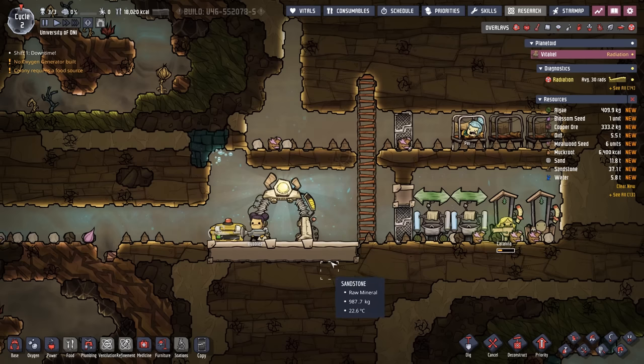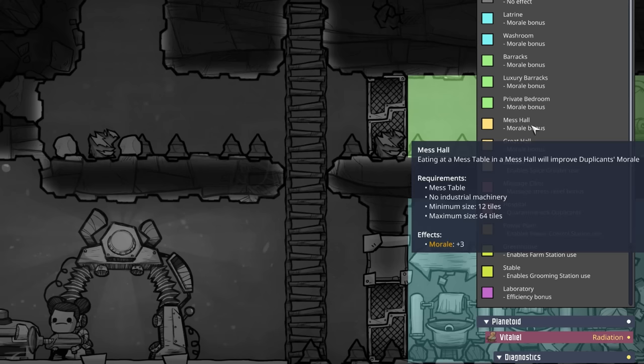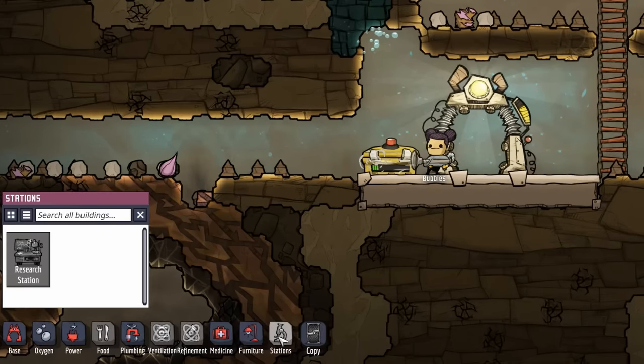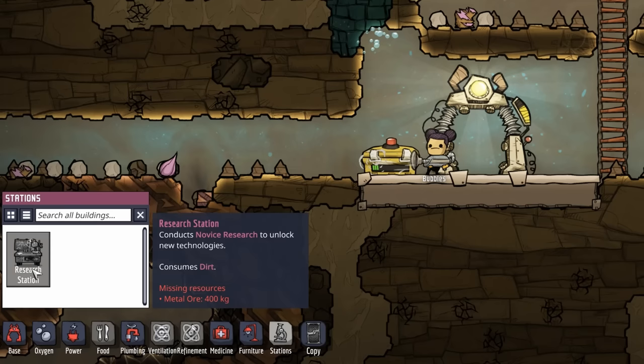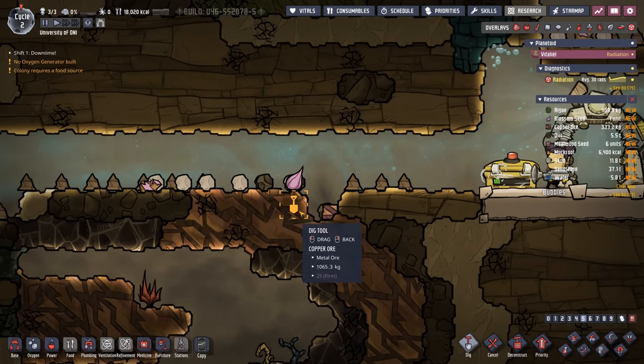Some players might pick one, two, or even all the initiatives to accomplish in their playthrough. But I wanted to underscore the fact that there is no right way to play Oxygen Not Included — you do you. To start on those and get around to building our mess hall, it is now time to put down some research. Unfortunately when we click the station's build menu, it says we're missing 400 kilos worth of metal ore.